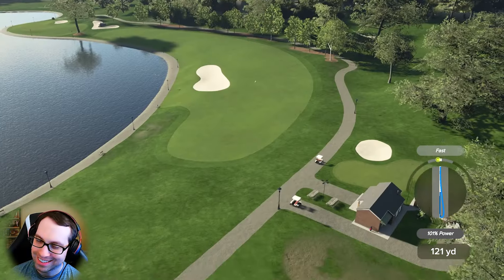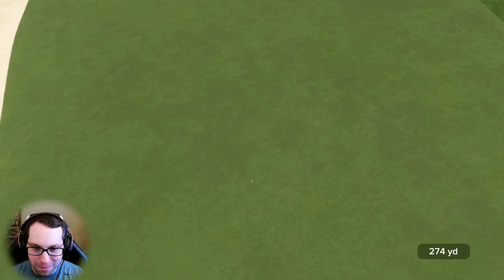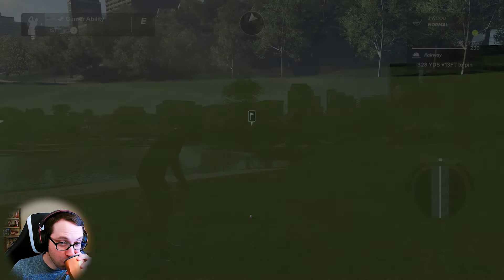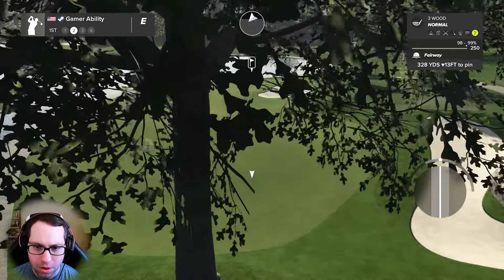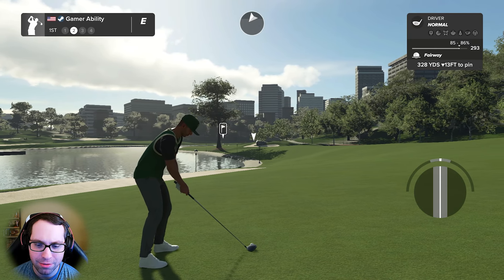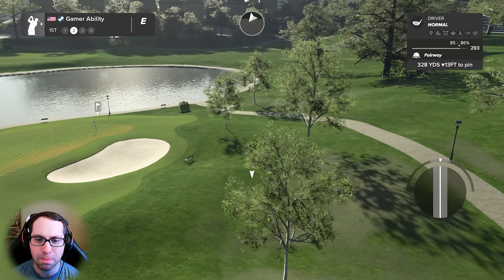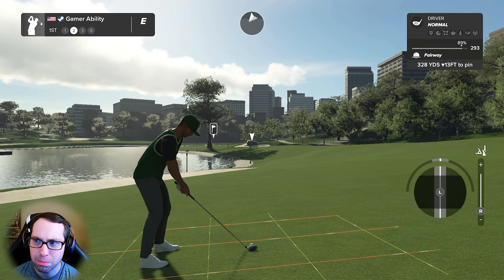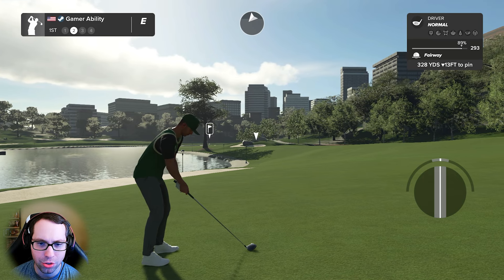Good contact — that's a great start! I believe we split this fairway in half — never before seen for Ryan Gamer actually splitting a fairway in half. Second shot decisions to make. It's 328 downhill, 13 feet. Driver is definitely the play. Look at this lie — this is the best driver lie we've ever had, 85 to 86. We moved the lie to 89, changing the attacking angle. This could be the one.